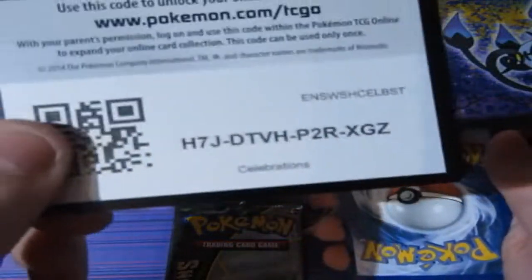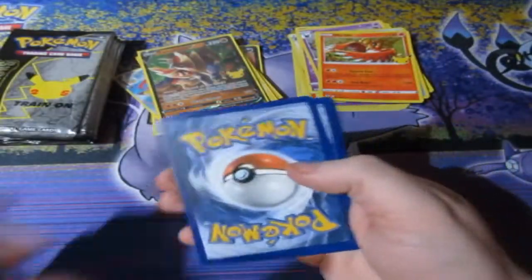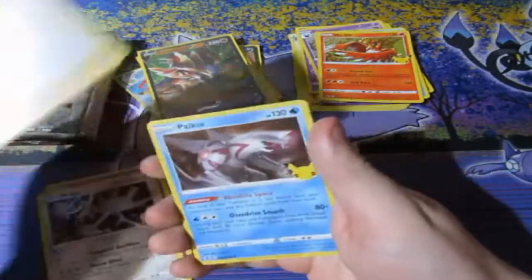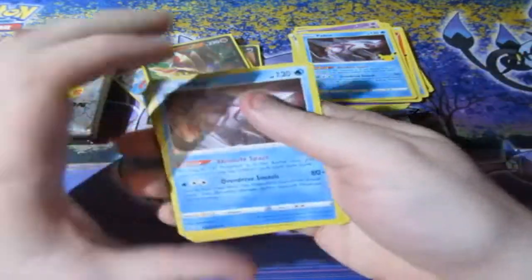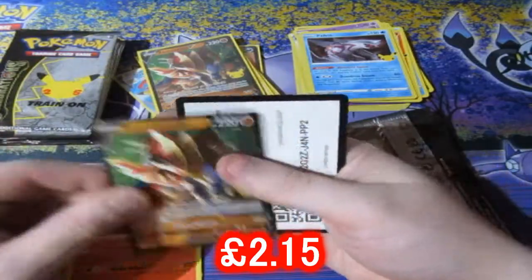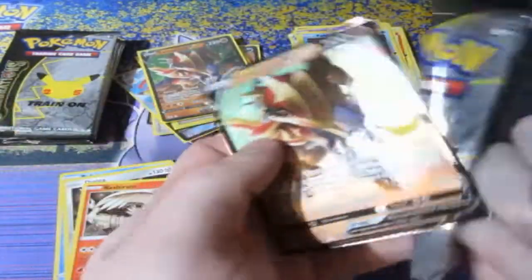One, two, let's have a look — Cosmoem, Dialga, Professor's Research, Palkia. Then Palkia, Dialga, Reshiram — I was just too eager!